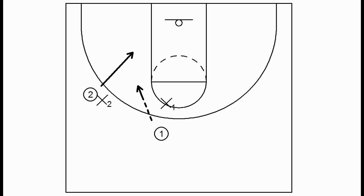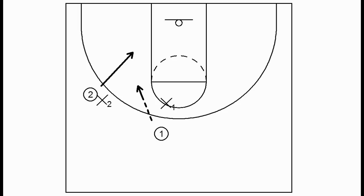The basic backdoor is when X2, in this case the off-ball defender, is denying and overplaying 2, and 2 can just backdoor and receive a bounce pass from 1 for a layup.